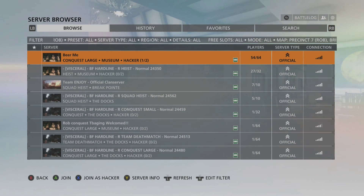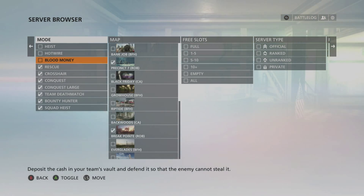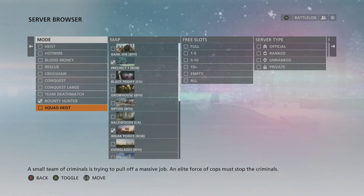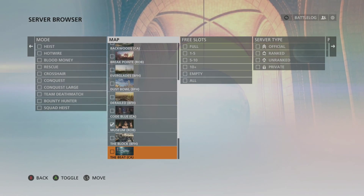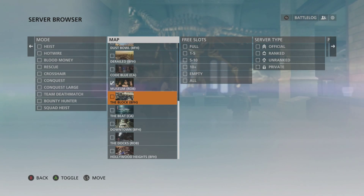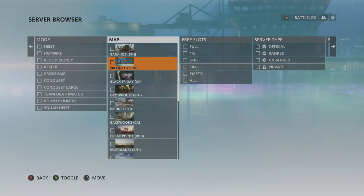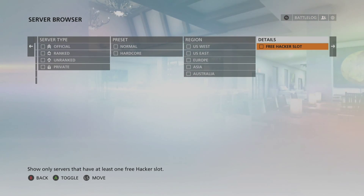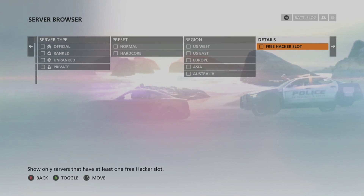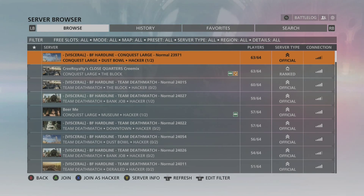What you're going to need to do is press the Edit Filter button and then uncheck anything that you've got checked in these boxes. You need to make sure that everything is unchecked, otherwise this will not work properly. Go through all of these options and make sure that everything is unchecked — I can't stress enough how important that is.